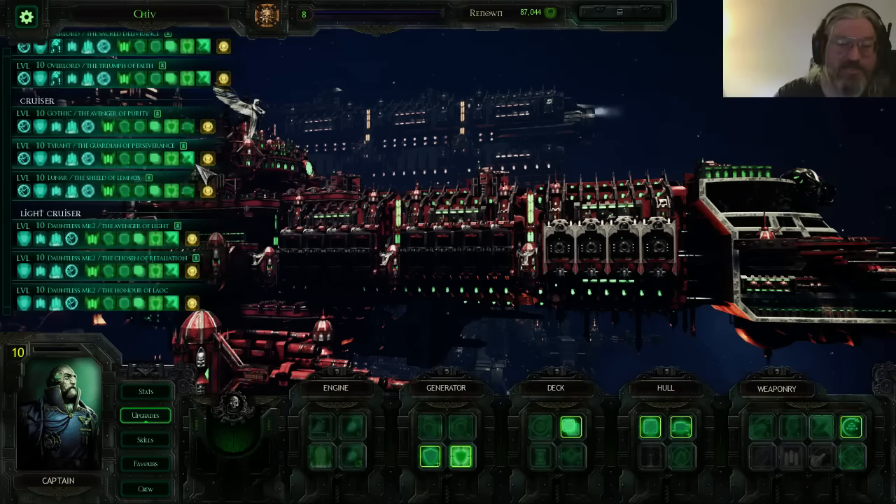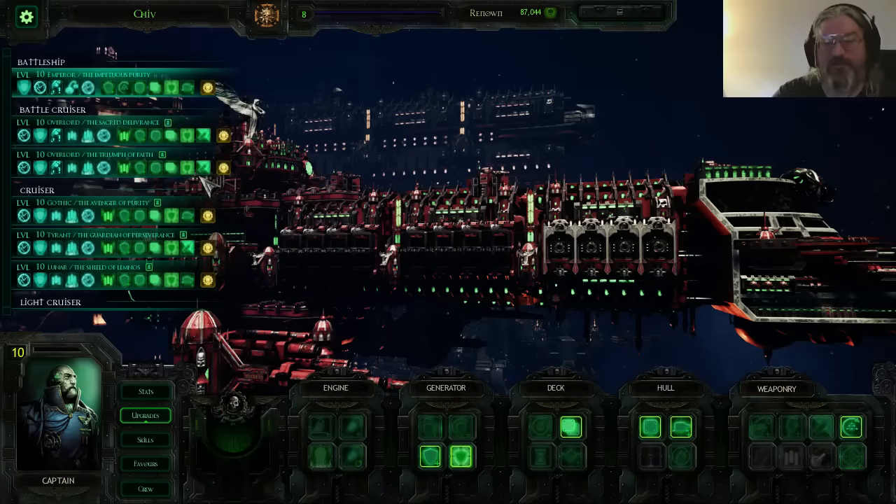This is also the only fleet I play that doesn't have generic copy-paste builds for every ship, and there's a logical reason for that. The Imperium has a lot of customization so you can build towards countering certain enemies quite effectively. If you're going up against Eldar, obviously more macro weapons are what you want most, and lances are definitely not what you want. If you're going up against Orcs, other Imperials, or Chaos, lances are going to be a good thing. So we have a lot of customization on the cruiser side.